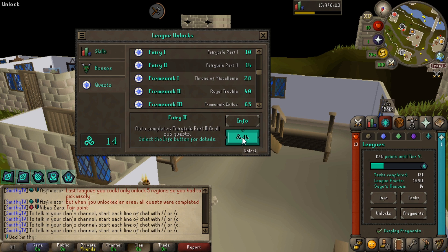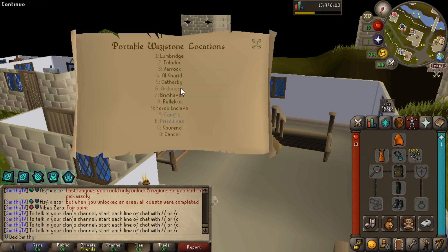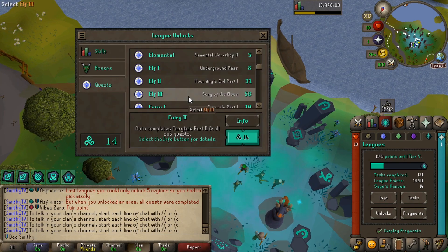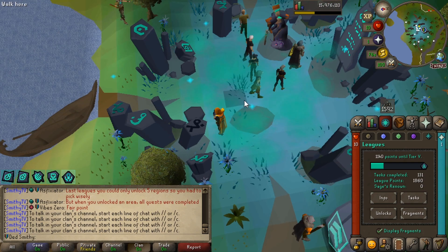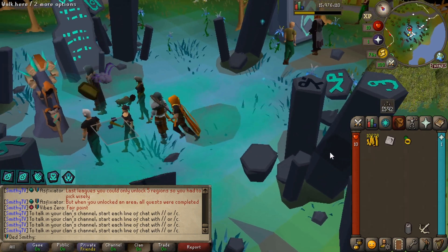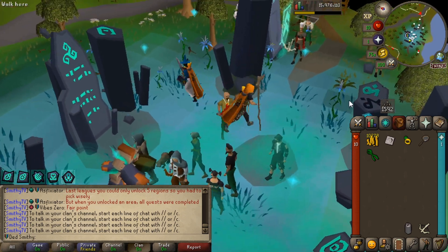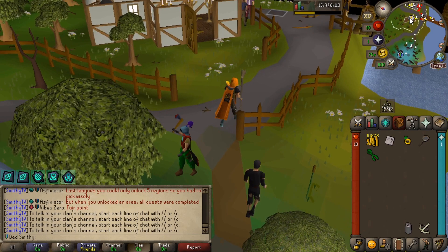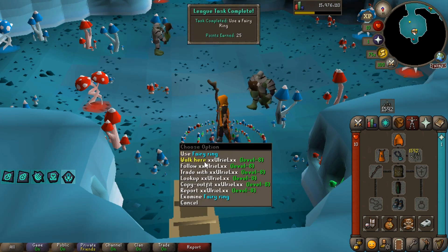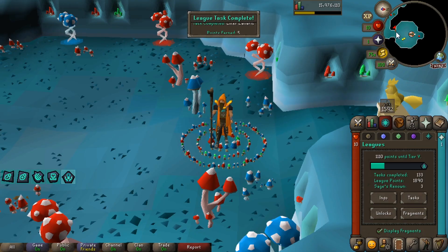Fairy Tale two unlocked! Collecting items from the sage — the Dramen staff and magic secateurs. Going back to Lumbridge. Going through this door takes us to Zanaris — five points. Using a fairy ring as well — 30 points in the bag total. We are flying!